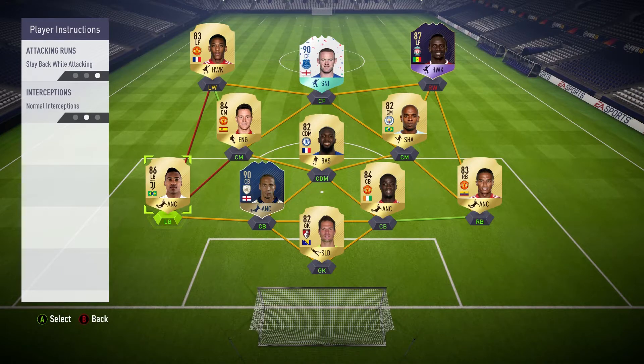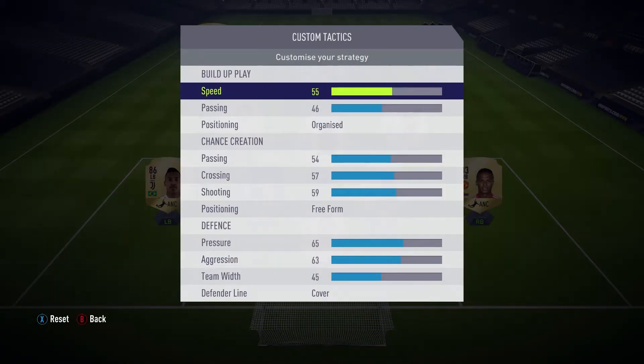Especially if you're going to play with this formation in the weekend league. Moving into our custom tactics, these are what I believe would be the best custom tactics for this formation. I chose our speed to be 55 and passing to be 46. The ball is already going to move very quickly, however the player is already going to be in the position I want them to be in. I don't need them advancing too far forward - it just creates a lot of imbalance in this playstyle.